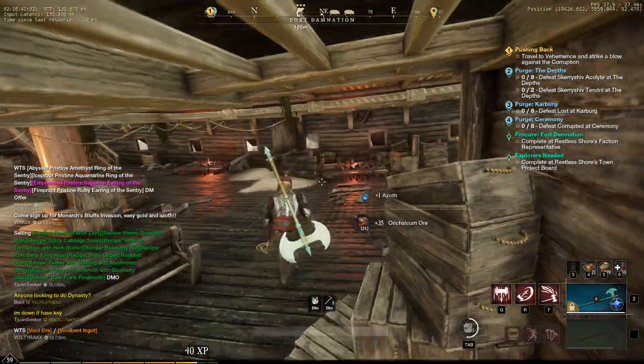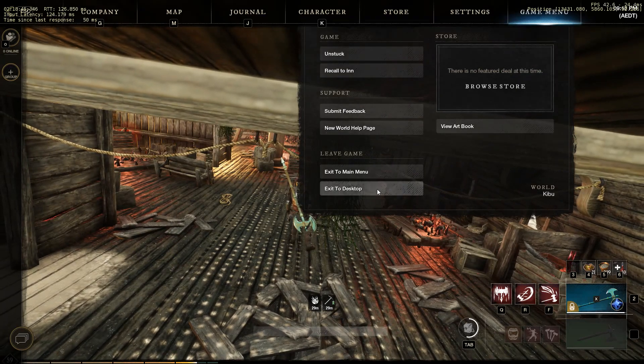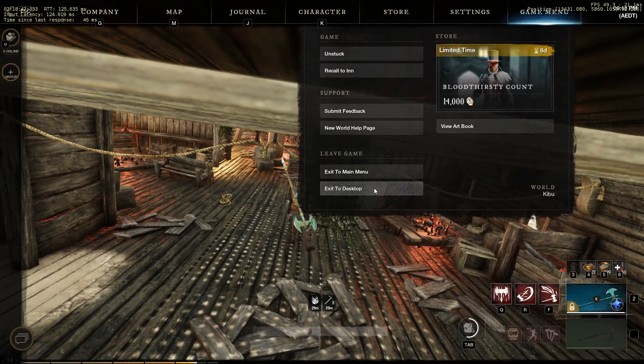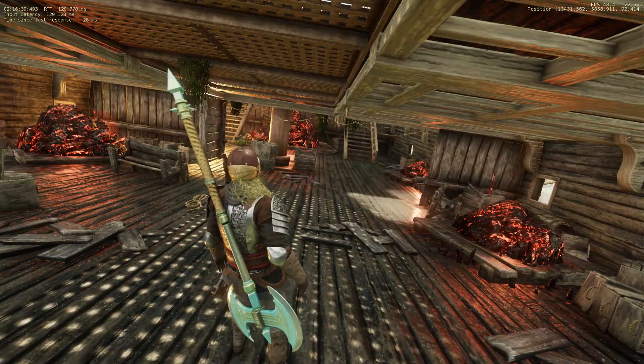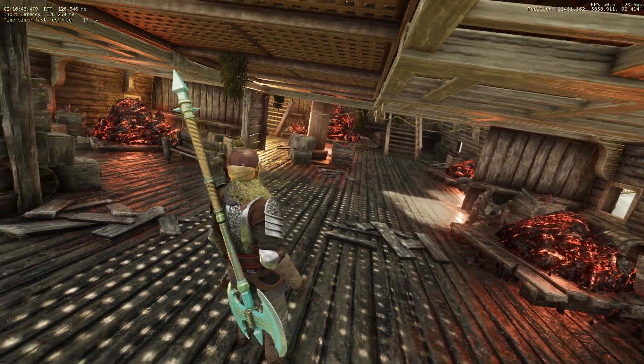Once you have farmed all your ore, you can choose to log off, and when you come back your food buff will still be there, so you can continue to farm with stacked luck. In my experience, I log in every 15 minutes and all the veins have spawned back.